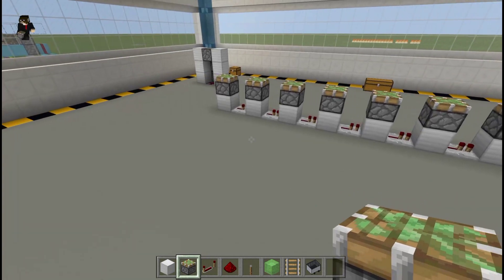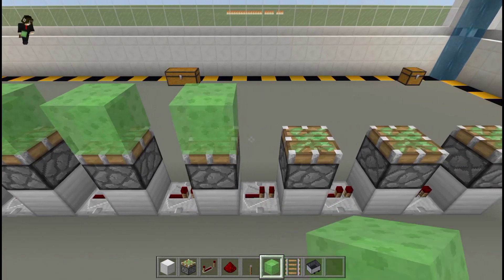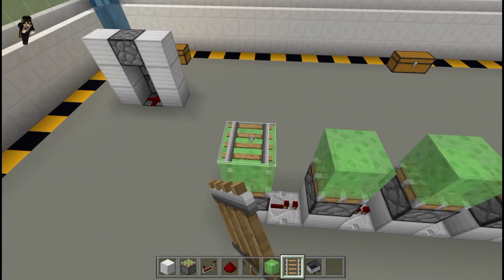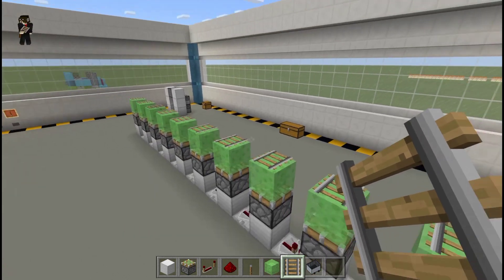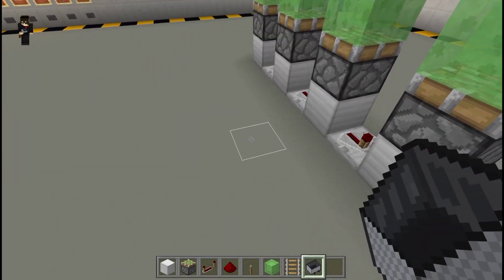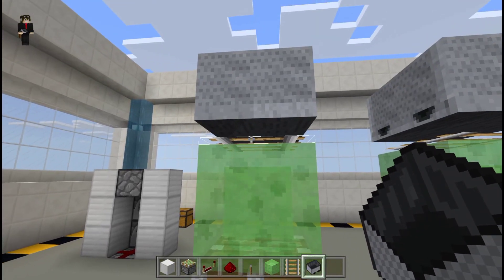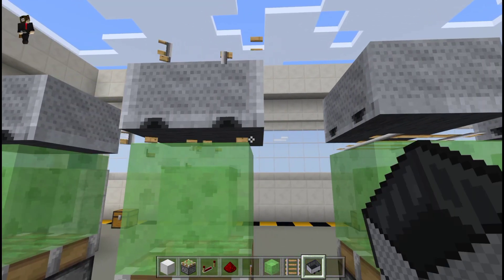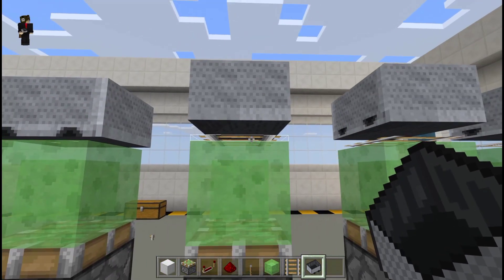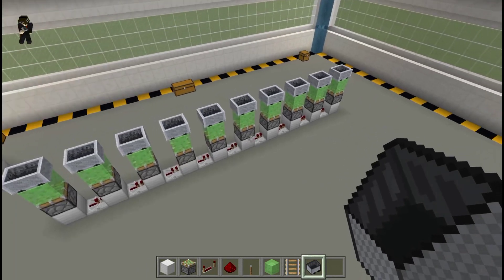Place a slime block on top of each sticky piston, then place a rail on top of each slime block - one, two, just like that. Place a minecart on top of the rail. You cannot place a minecart without a rail. Then make sure to destroy all the rails, leaving just the minecart and the setup below.